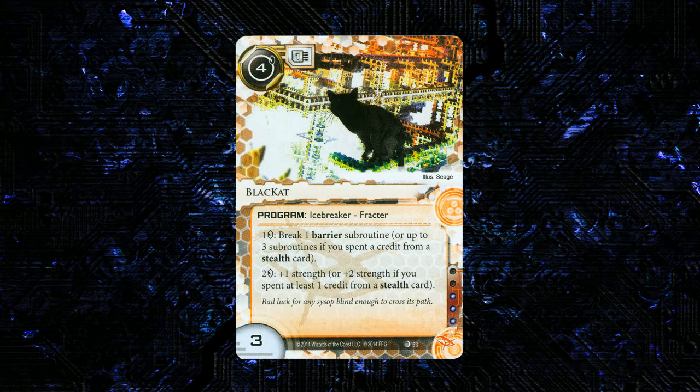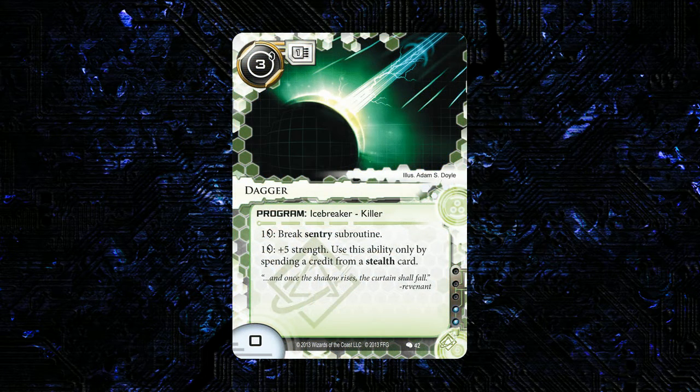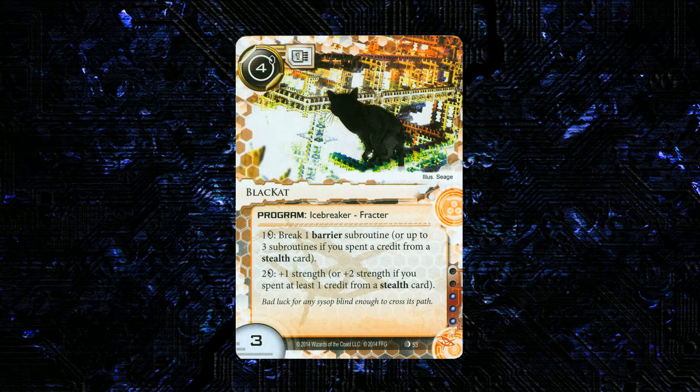Moving on, we have another Anarch card. It's a program and one of the first of the new stealth breakers — I talked about stealth breakers a little in the last episode. Dagger is the only one we have currently. This one is called Black Cat. It is 4 to install, 1 MU, 3 strength, 3 influence. Icebreaker fracter. It has 1 credit: break a barrier subroutine, or up to 3 subroutines if you spend a credit from a stealth card. That's pretty cool.